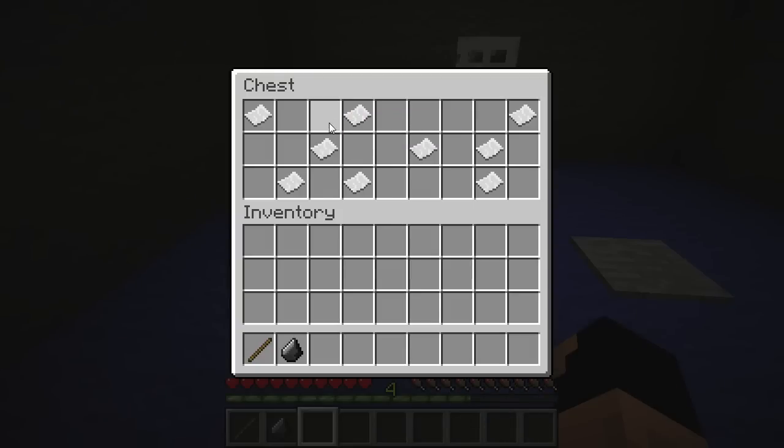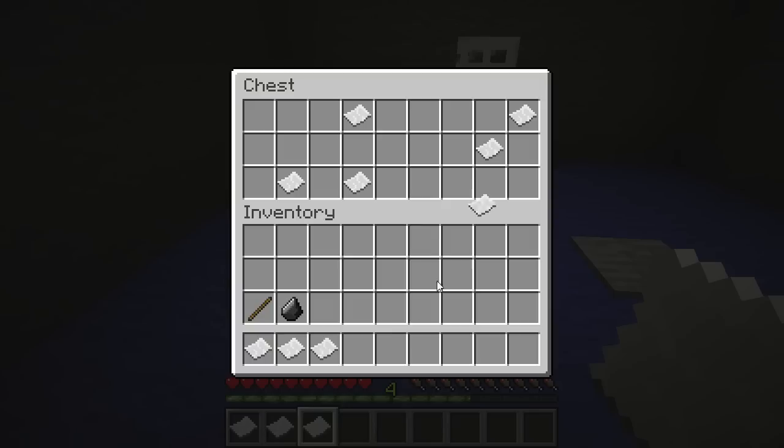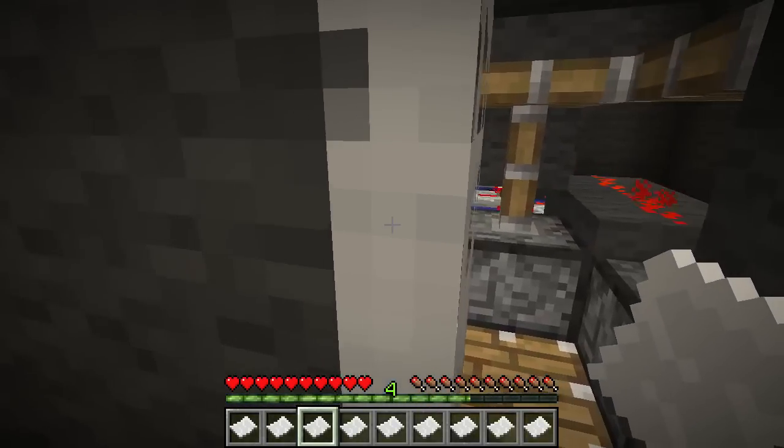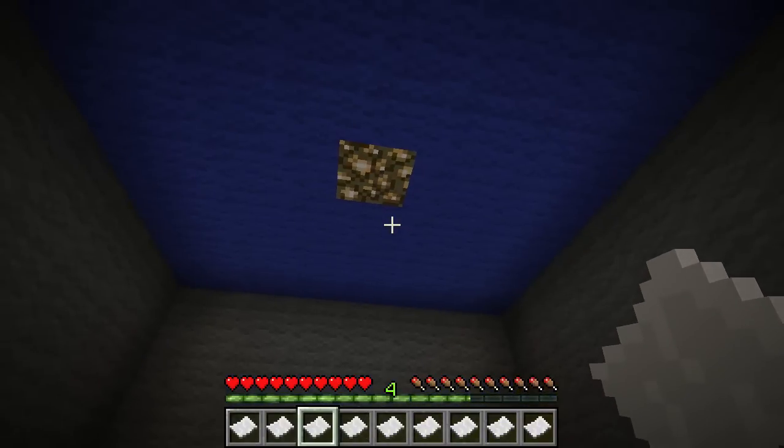Now, what do we got here? So 'rearrange' is the capital letter — because we're supposed to rearrange this. Rearrange the paper to form a sentence in your hotbar. Booyah! Dang, that one was tricky, but I'm glad I figured it out.